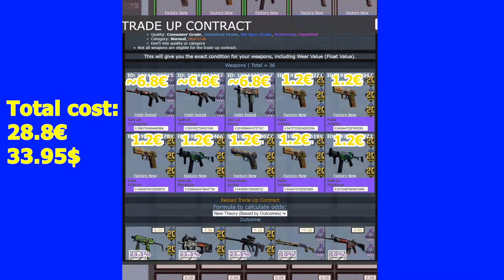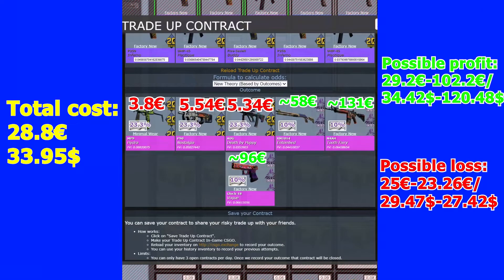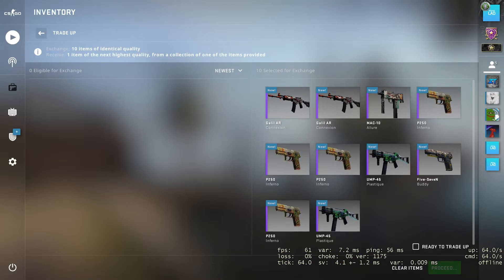If we look at the outcomes, I have a 30% chance to make profit from fracture collection skins all in factory new condition. The remaining 70% goes to CS20 collection skins — two in factory new condition and one MP non-hydro in minimal wear condition. I really hope I get the M4 or Glock because those would bring me the most profit. Let's see you in CS:GO!